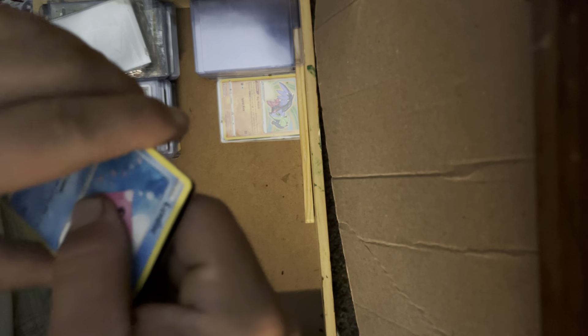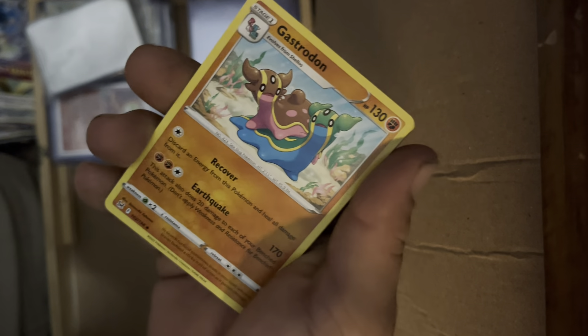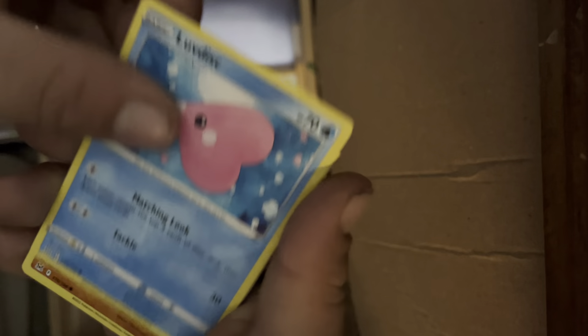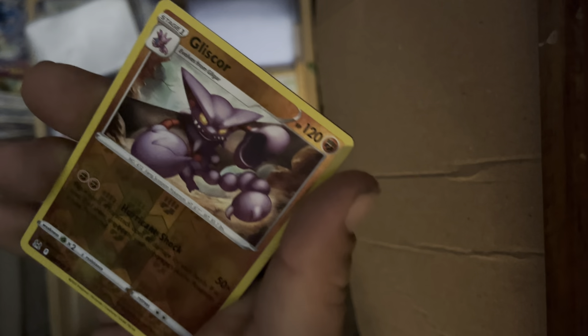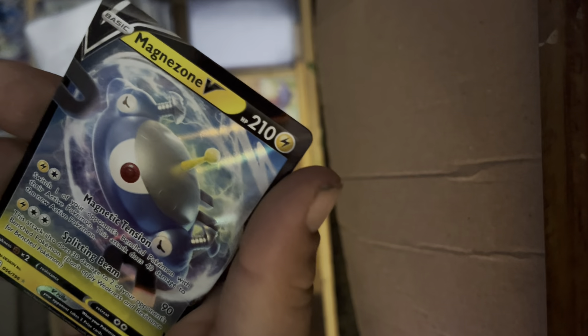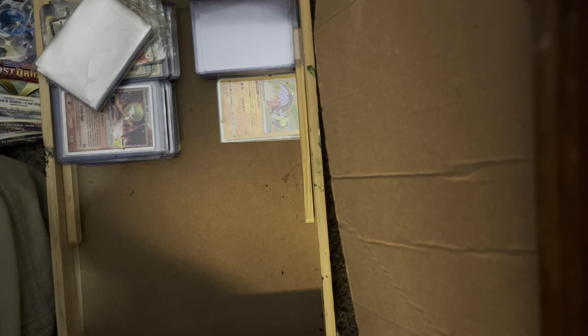We will go back to the Giratina pack — pop this bad boy open. I believe this will be the last pack for tonight. We got Fire Energy, Gastrodon, Haunter, Poliwhirl, Love Disc, Phelanx, Poliwag, Gligar, Gumi, Gliscor, followed behind a Magnazone V Ultra Rare. Go ahead and sleeve that up and put that to the side.